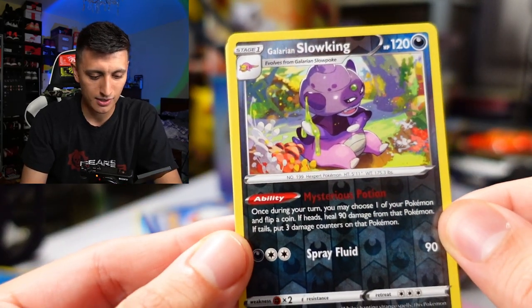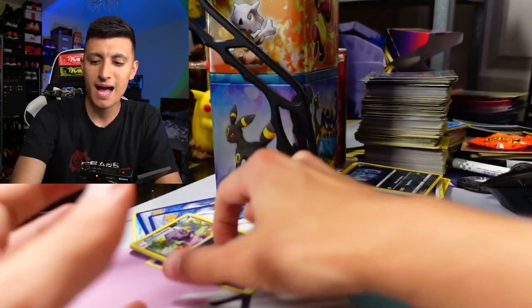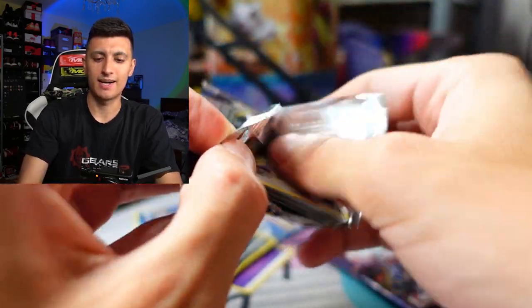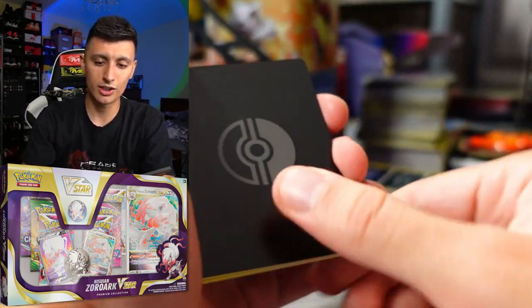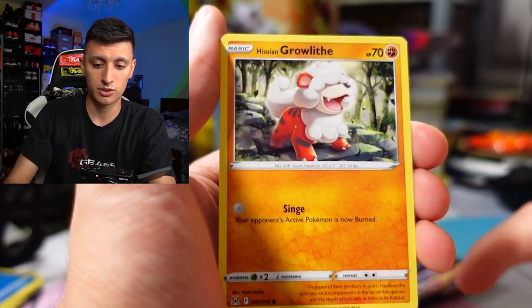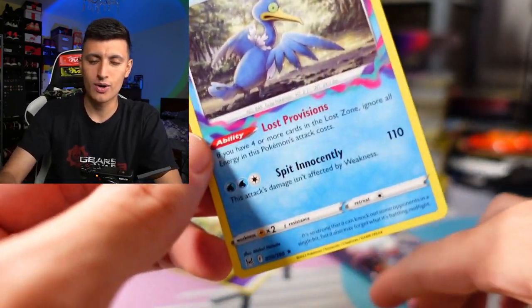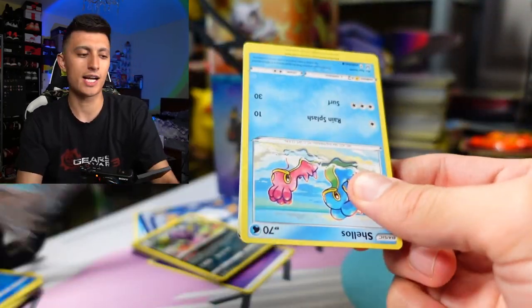Galarian Slowking vibing right there and a Malamar Rapid Strike. Onto the last two packs of the video — Lost Origin. I'm actually going to be opening the Hisuian Zoroark V box next after this video. We got Hisuian Growlithe, Rampardos, and a Cramorant. This card is really good — it's nasty in play for those lost zone decks. You will be needing it if you're going to use any lost zone engine deck.